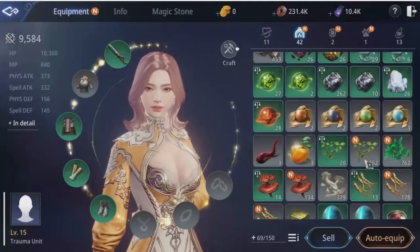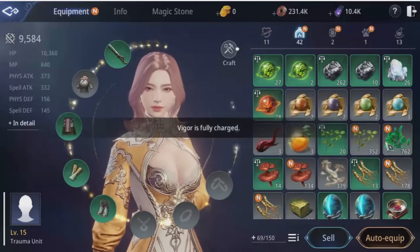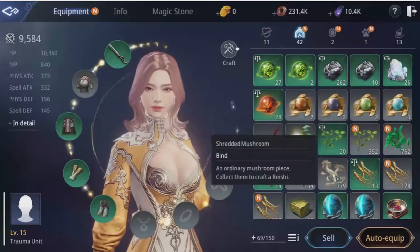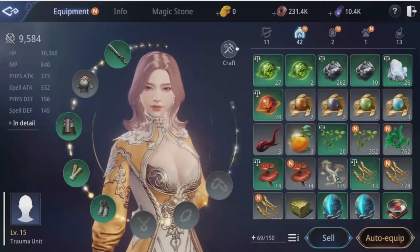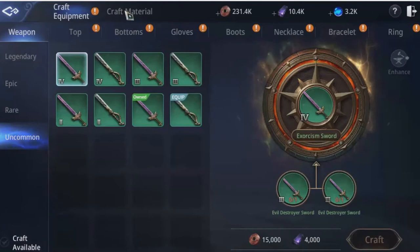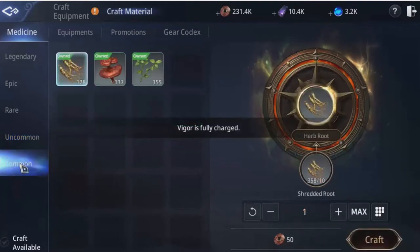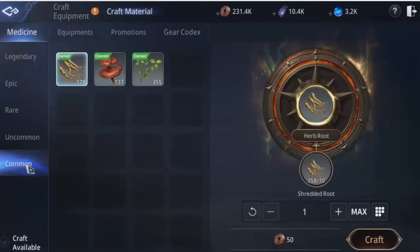As soon as you get into town you can start doing this, so you could be level four or level five and actually do this. Open a bag and go into craft, then click craft just like you would to craft a weapon, and go up to craft materials.